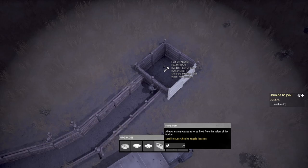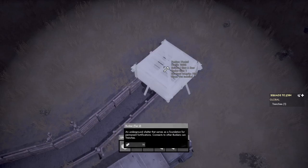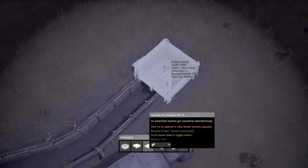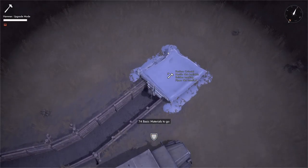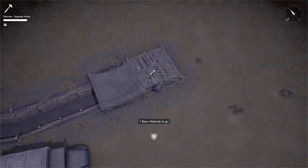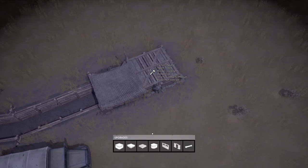Next up on the list is the Machine Gun Garrison. Think of this as a pillbox, but for the trench system. It's built on top of a bunker. When you're building it, make sure to rotate the mouse wheel to get the orientation of the guns correct, since it will be static and can only fire in one direction.